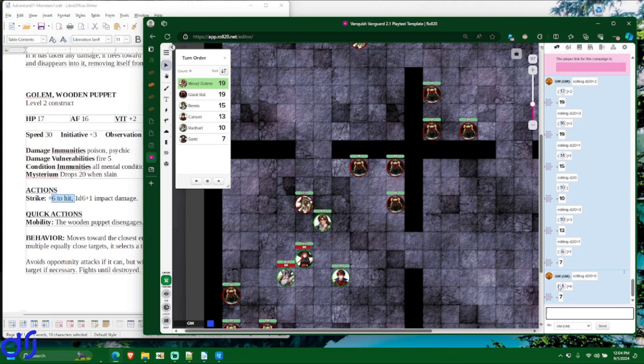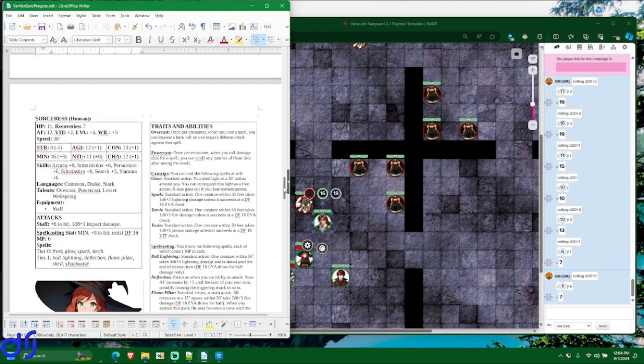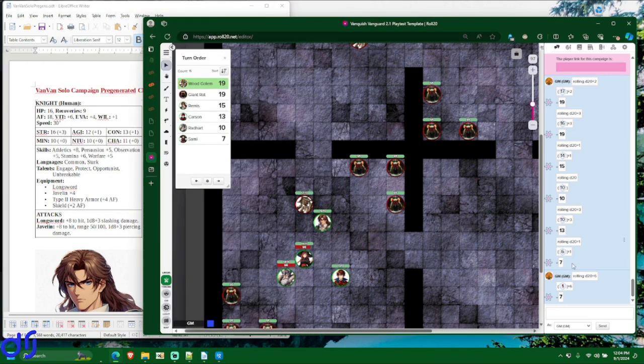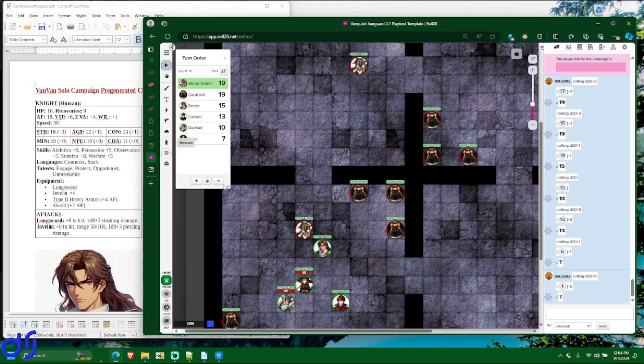In order to hit, it needs to meet or exceed the target's armor factor. Remis has an armor factor of 18. Even disregarding the natural one, its total was a seven — not anywhere near 18. It would need 18 or better to hit. Its turn is done — it used its move and standard, nothing to do with its quick action.